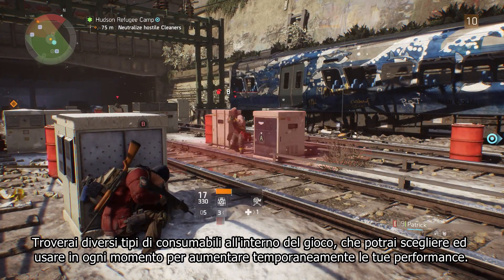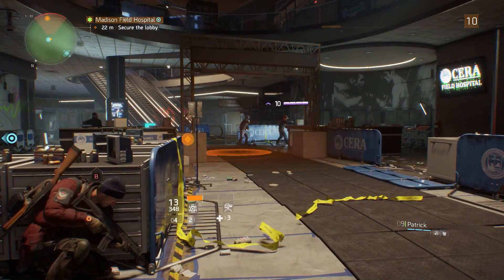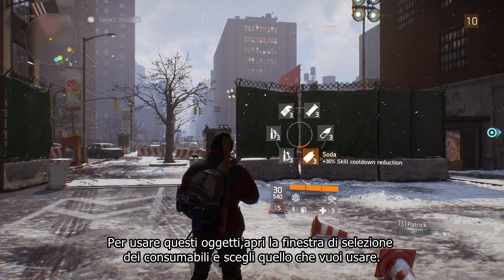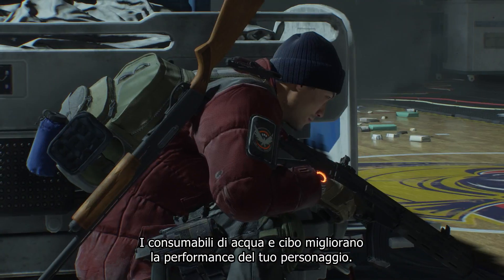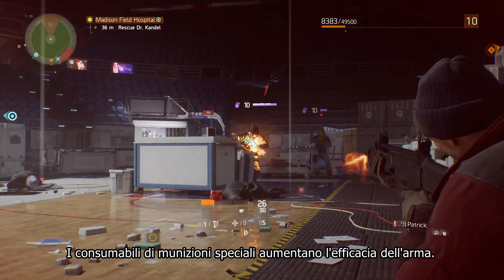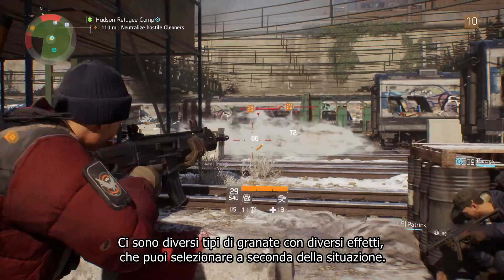You'll find different types of consumables across the world that you can pick up and use anytime to temporarily increase performance. To use those items, open the consumables selection wheel and pick the item of your choice. Food and water consumables increase character performance. Special ammo consumables increase your weapon efficiency. Grenades come in different types that have different effects and that you can choose depending on the situation.